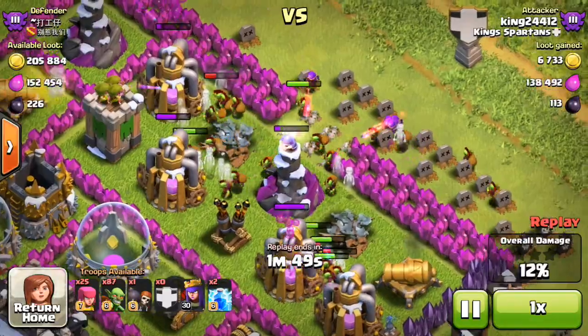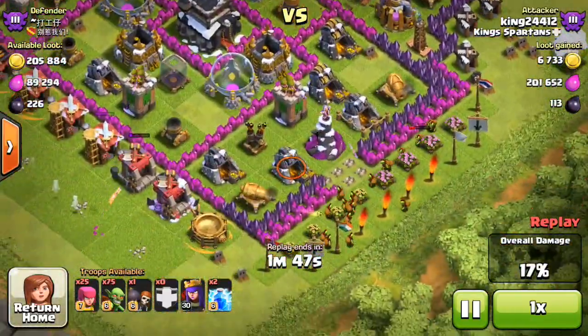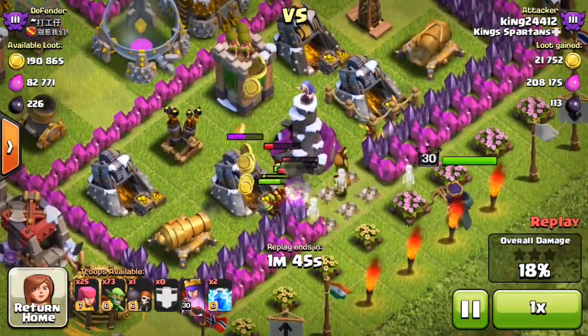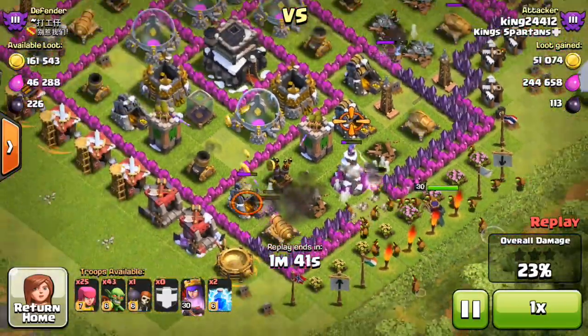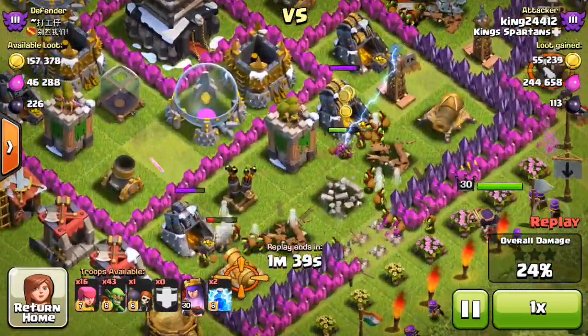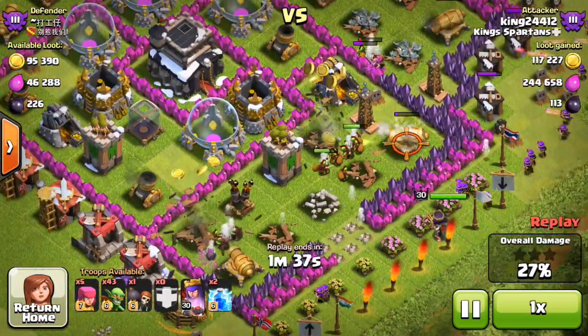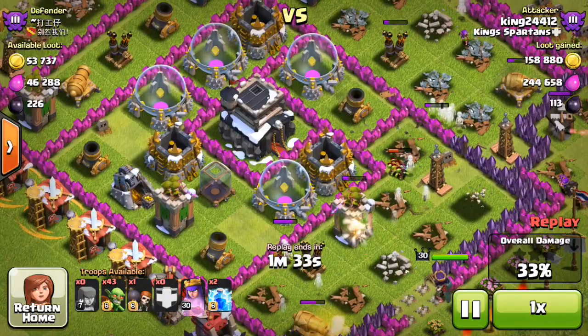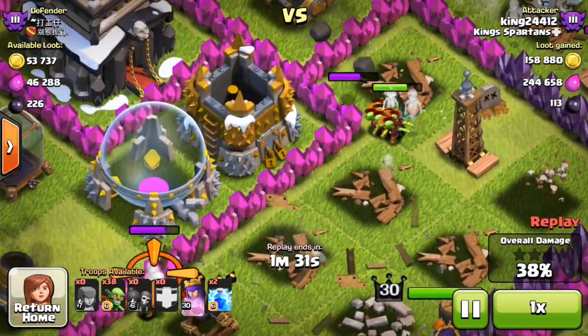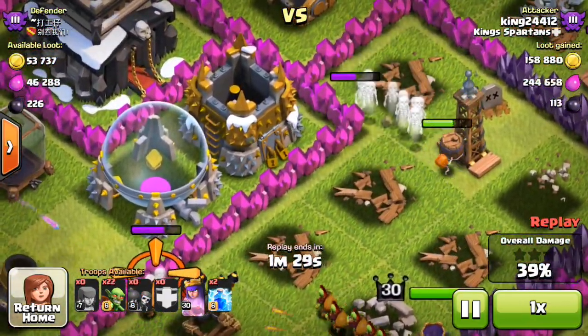Obviously a noob. You can see just dropping tons of goblins down, got the archers on that wizard tower, and now dropping the queen. The queen is not hitting the wizard tower, but she will in a second. My goblins are going to destroy the center of this base. Let's see if they can go through this wall quickly enough — I'm hoping to get to that corner section. Not looking too good — oh no, double mortar. That's bad news.